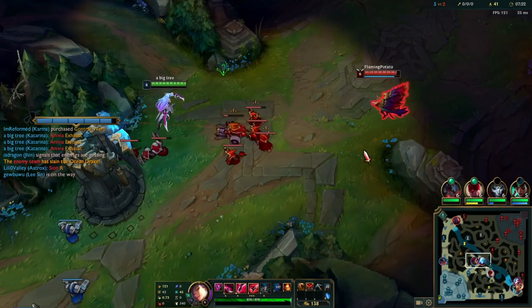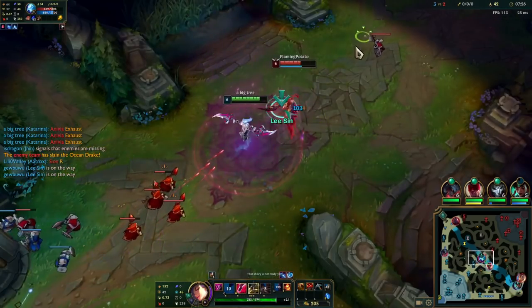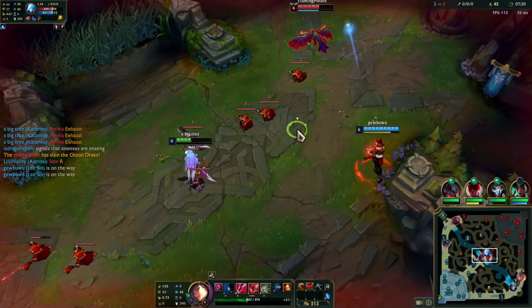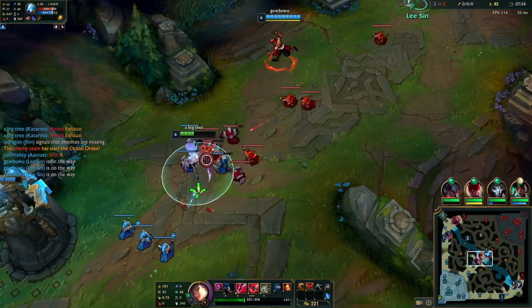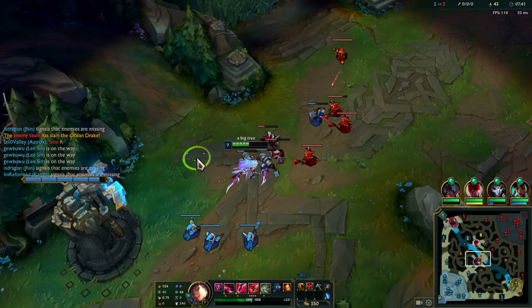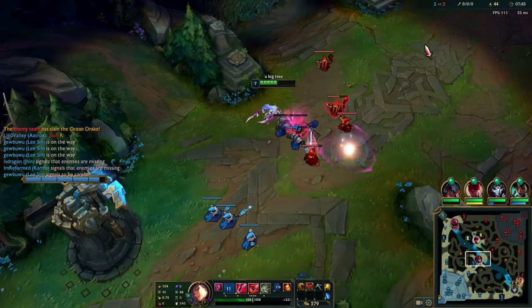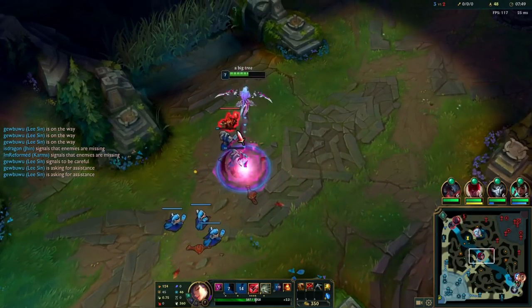Leeson's also around. Set up the Q, try jumping on the Anivia. Maybe Leeson wasn't close enough, but Leeson was around the area so I try to get aggressive. It's okay because I also have a Vamp, so I can heal up a little bit from the waves. I just want to auto the minions. Leeson wants to get aggressive, let's push out here.